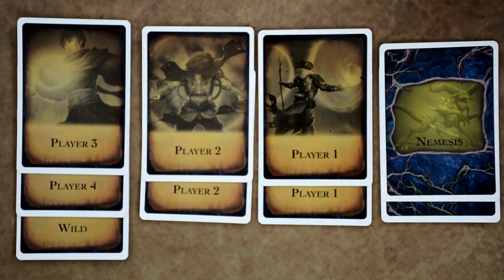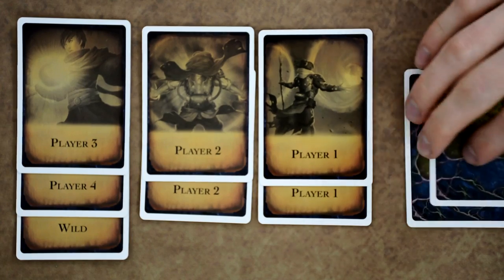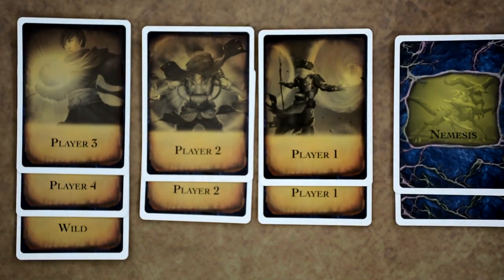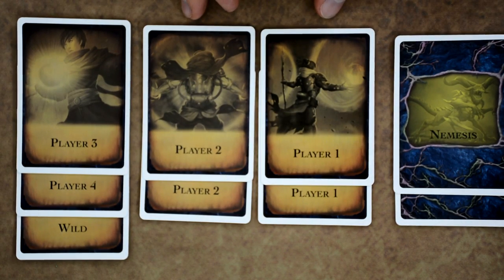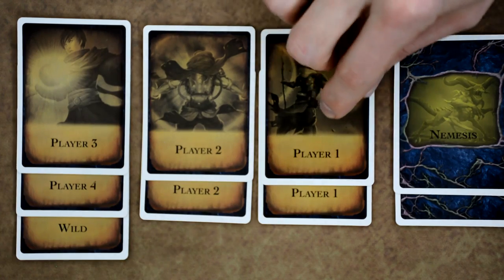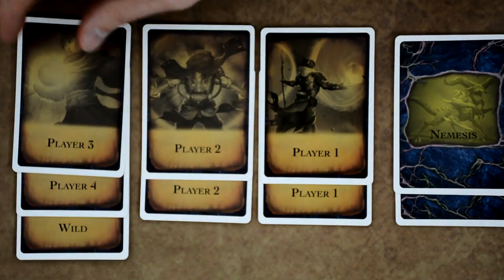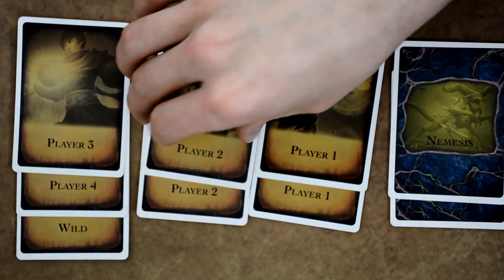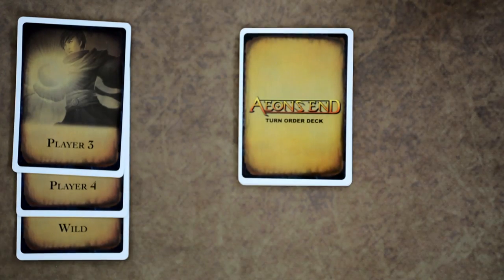Constructing the turn order deck is straightforward. You always include two nemesis cards. Then depending on the number of mages, you include the appropriate player cards — you always have four player cards total. For two players, include two player-one and two player-two cards plus the two nemesis cards. For three players, include one each of player one, two, three, and a wild card. For four players, include one each of one through four. Then shuffle the deck.